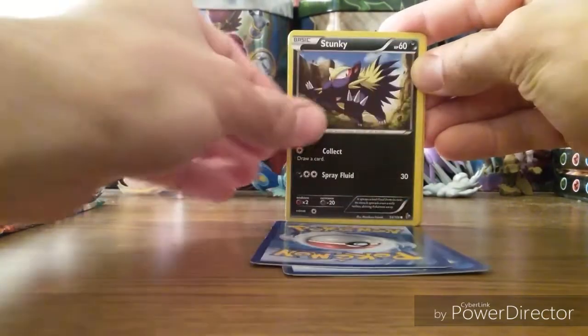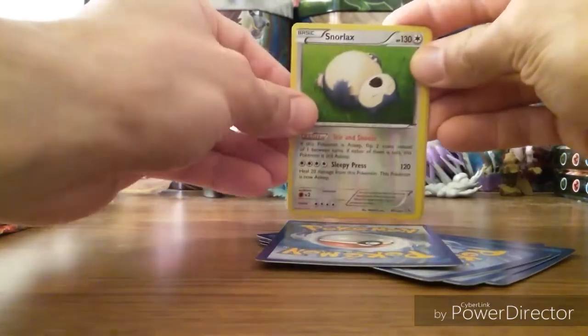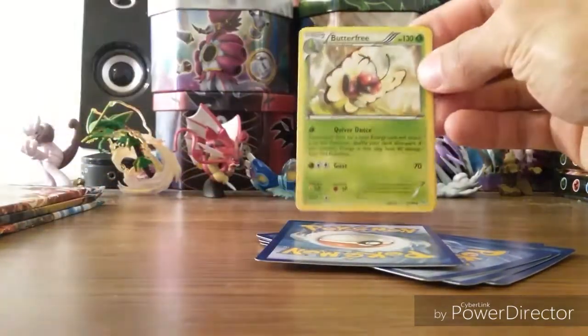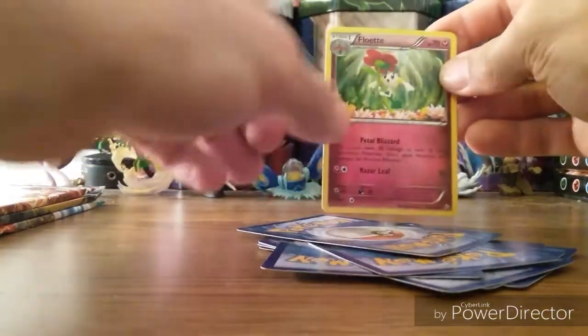Flash Fire pack: Seedot, Pidgey, Stunky, Duskull, Leafeon, Reverse Snorlax — that's a rare. Nice. And a rare Butterfree Non-Holo, Sacred Ash, Flabébé, and Protection Cube.